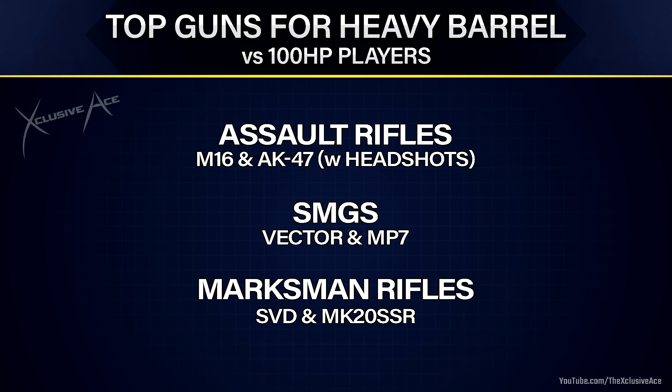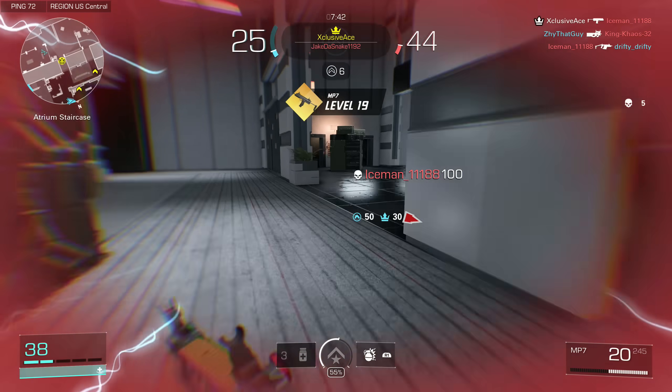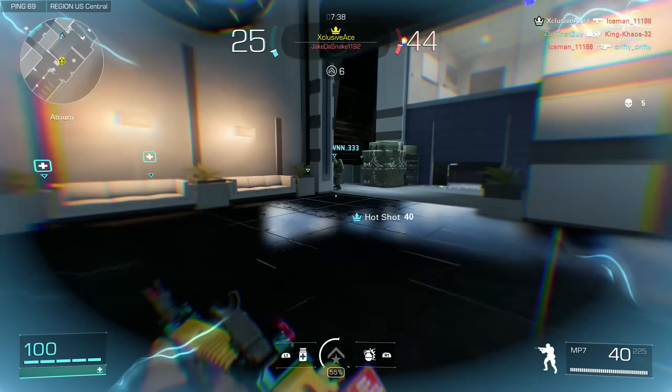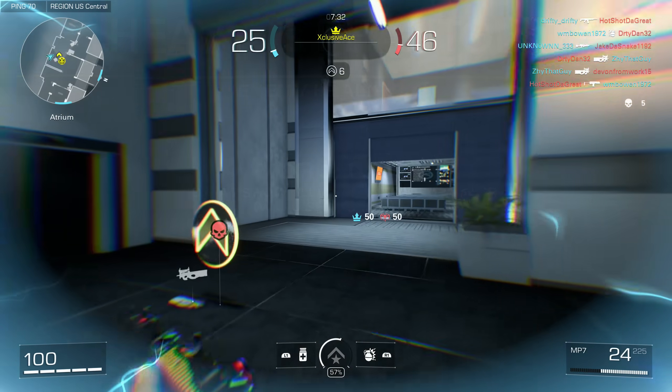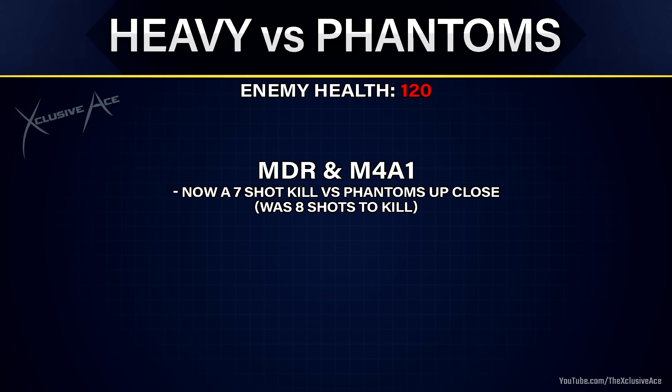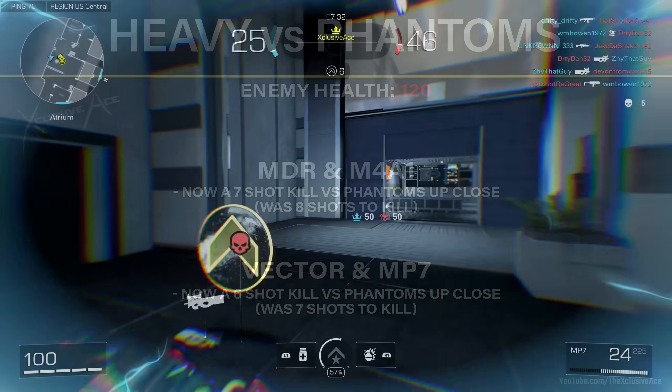That covers the guns that work well with the heavy barrel against regular enemies at 100 health. Now for a quick section on which guns are best to use with the heavy barrel against phantom players. For assault rifles, the MDR and M4 will both be a seven-shot kill in the maximum damage range against a phantom player with the heavy barrel, versus an eight-shot kill without. With the Vector and MP7, it's helping against both 100-health enemies and phantom players — instead of a seven-shot kill up close, it'll be a six-shot kill, further solidifying their benefit.